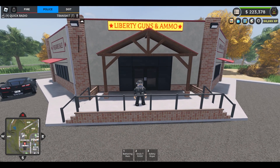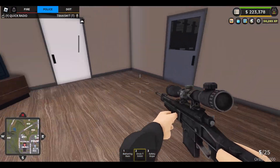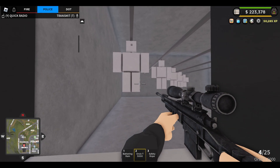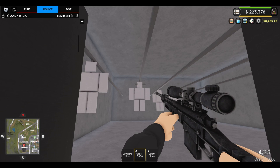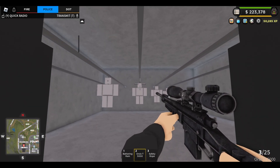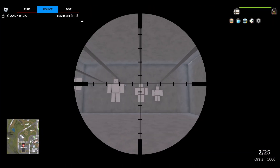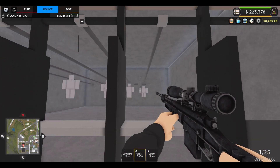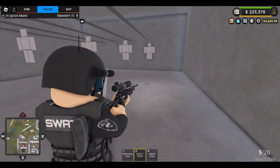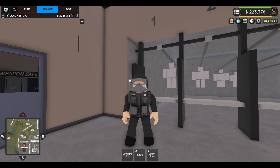Now we'll look at the police guns. At Liberty Guns and Ammo we have the Aorus T-9000 — a SWAT-only sniper that is very handy to take down all kinds of suspects. Zooming in, we've got a direct headshot, which takes out the suspect or does around 80% damage. Testing from further away — straight headshot, dead accurate. The precision on this thing is amazing, not missing at all. This is a great gun for engaging enemy snipers and heavy suspects.